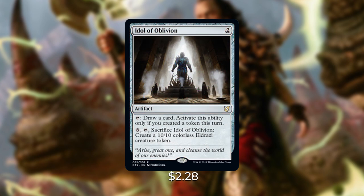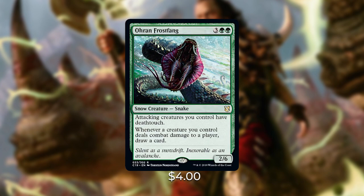Next is Idol of Oblivion — a two-mana artifact. Tap it to draw a card, activated only if you created a token this turn. Pay eight and tap it to sacrifice it and create a 10/10 colorless Eldrazi creature token, which you can then populate. After that, Oran-Rief Fang — three green green for a Snow creature Snake: attacking creatures you control have deathtouch, and whenever a creature you control deals combat damage to a player, draw a card. This is a great card draw engine since the main strategy is winning through combat.